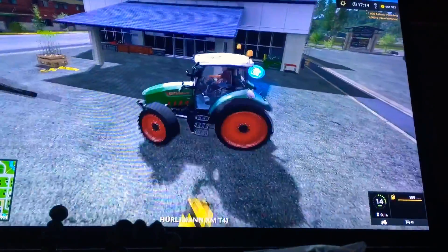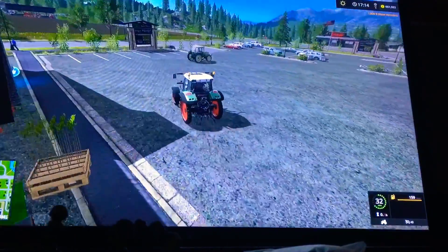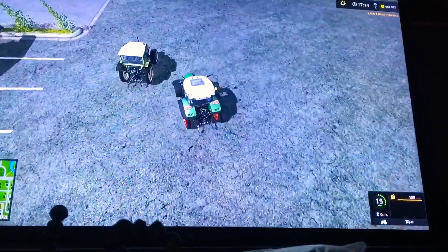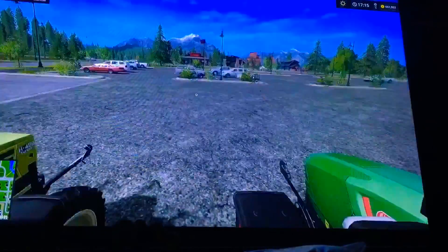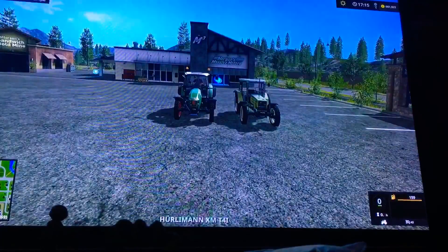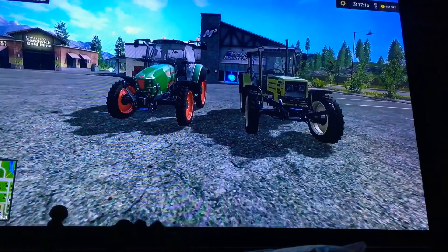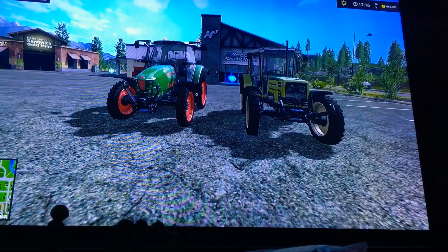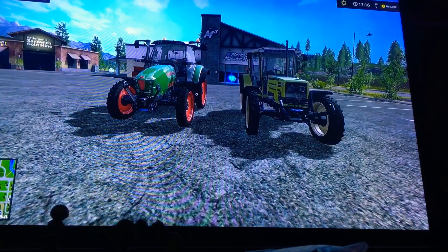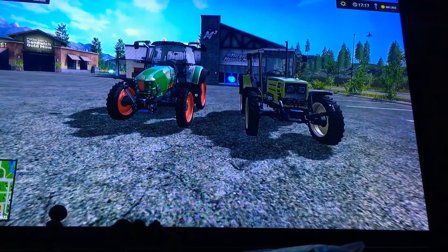Now we will go park beside our Prestige. This is what they look like together with their narrow wheels. This one has a dinky horn too. If you guys enjoyed, please give the video a like and comment if you want — you don't have to do it. But if you do enjoy, leave a comment, like, and subscribe.